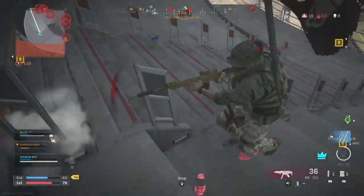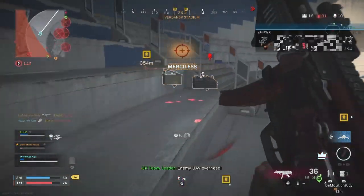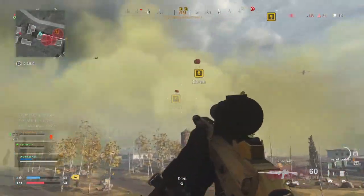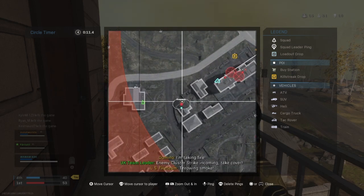If you only get 10 kills but they are all Kings, that's 50 points and you are halfway towards winning already. Marking Kings is also useful to help show you what floor they are on and make it easier to track them in order to get the big scores.